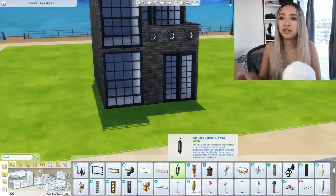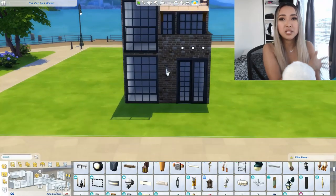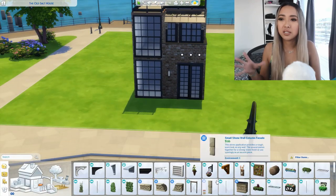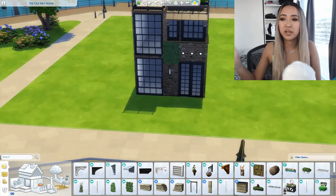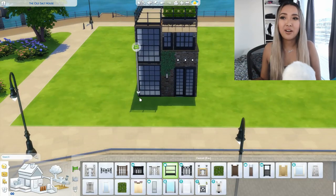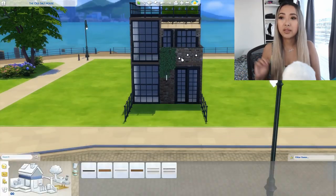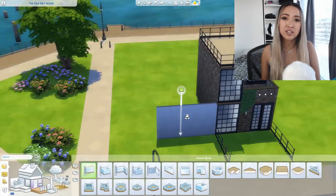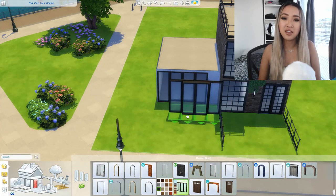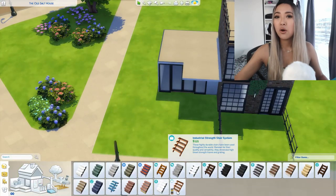I actually showed my mom this build and she said there's something exactly like what I built just a couple minutes away in our city. It's kind of like a row of industrial townhomes, and they're all a little bit different — every single one of these homes has a different personality, different exterior, different textures, different finishes, everything.